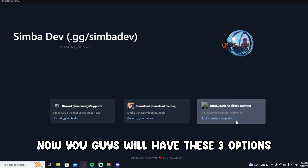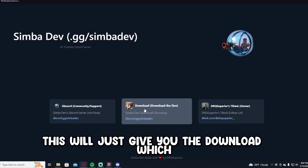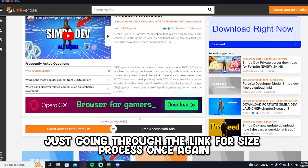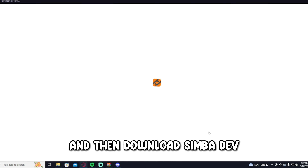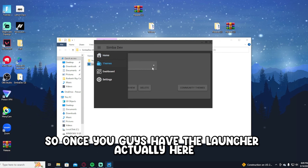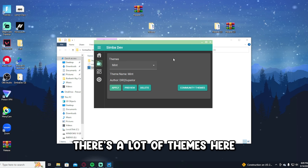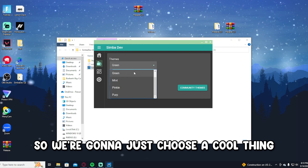You'll have three options — one takes you back to the Discord server, and the other gives you the download, which is what we want. Press Download and go through the Linkvertise process one more time — press 'Free Access with Ads,' complete the step, then download Simba Dev. Once downloaded, it should take you to the launcher.